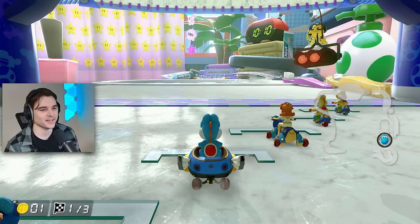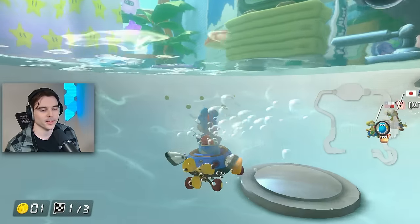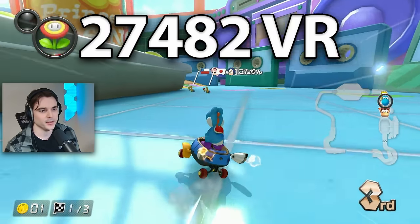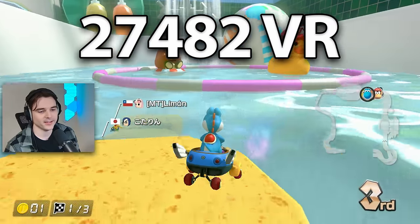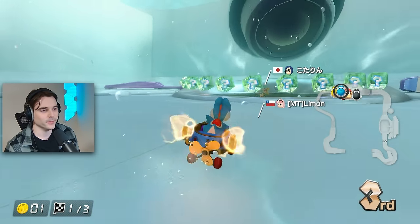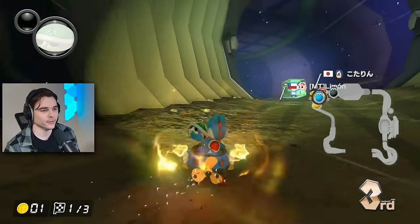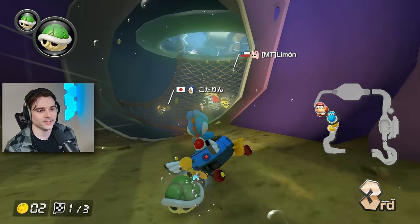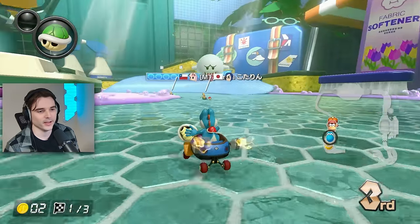We're back for day number six of how much VR can I gain in a single week. Today's video we're going to be using the Bitty Buggy. I've been going through all the Meta combos — used Mr. Scooty earlier in the series, and of course Mr. Scooty and Bitty Buggy have the exact same stats. The hitbox is slightly different, but I think I prefer the Bitty Buggy. I know a lot of people complain about outside drifting bikes feeling weird — I agree, I just simply prefer the Bitty Buggy a little bit more than Mr. Scooty.